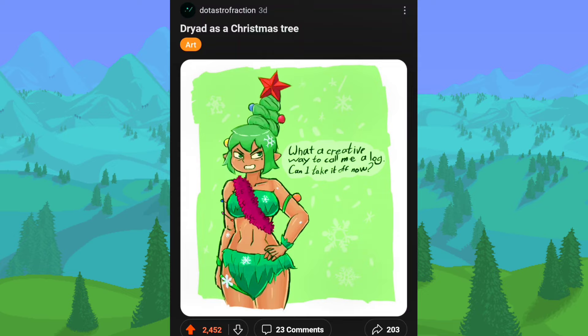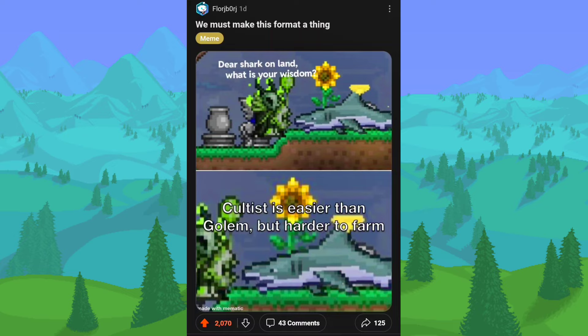Dryad has a Christmas tree — what a creative way to call me a log. That would actually be pretty cool if during the Christmas event in December they actually changed the sprite of the Dryad to be a Christmas tree, since she is kind of a plant. Being a Christmas tree sprite would be pretty cool in the game. And for the 'shark on land wisdom' format — cultist is easier than Golem but harder to farm. That's a fair point: the cultist really isn't too bad and I usually get him in one try, but he definitely is difficult to farm because he doesn't spawn very often. After the pillars to farm him you have to destroy all the pillars and the Moon Lord each time and then wait for him to respawn. But I'm not really sure why you'd even want to farm him because he doesn't have any good drops or drop good money, so I wouldn't recommend it.